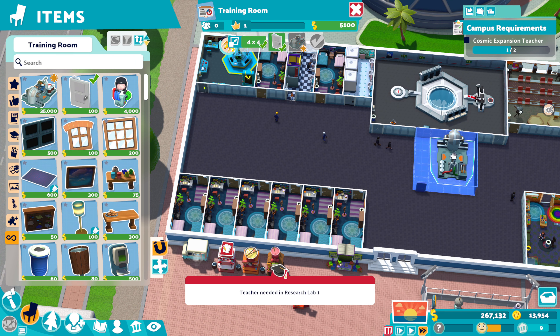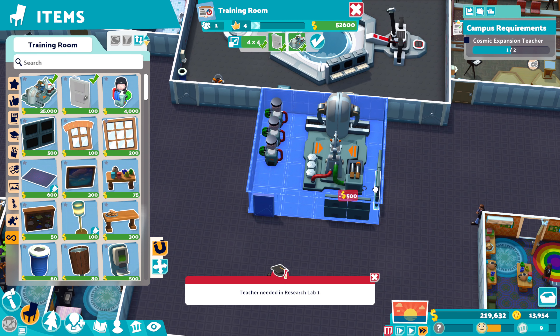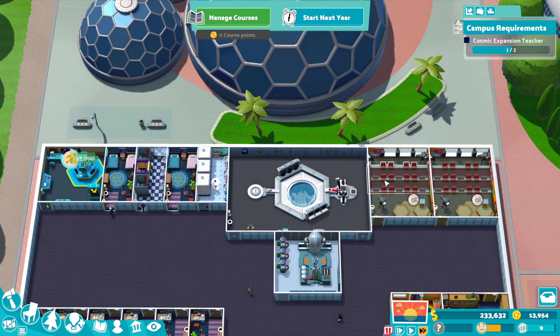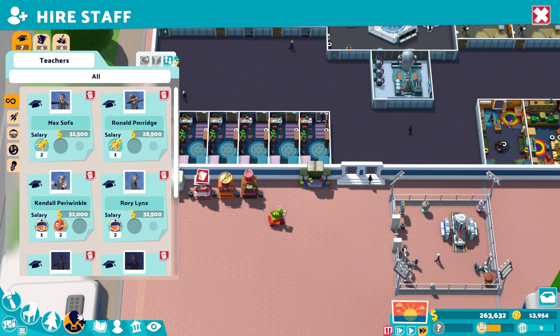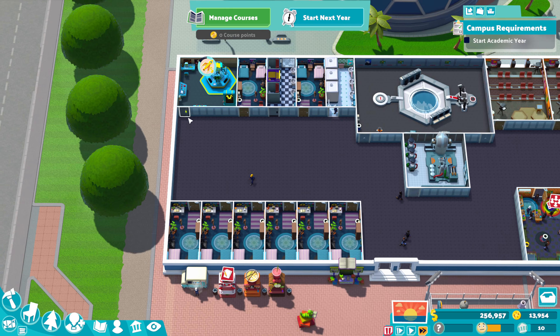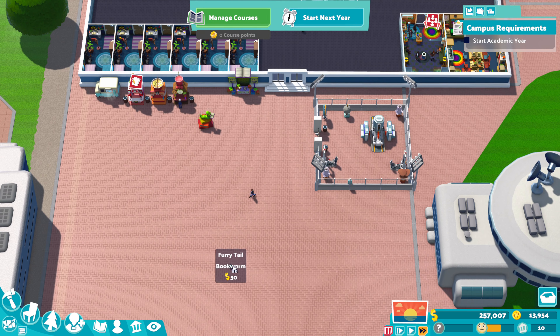Why am I not getting decent staff? I'm going to get a training room in. One of the things to unlock a plot is to train some staff. So maybe instead of waiting for the right staff member, I can just train them instead. For star 2, you need to do 10 upgrades, so I'm going to hold off on doing upgrades for now and save them.